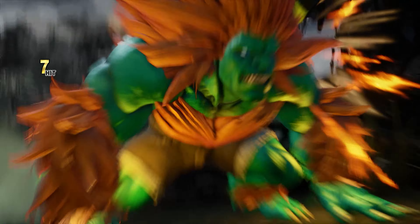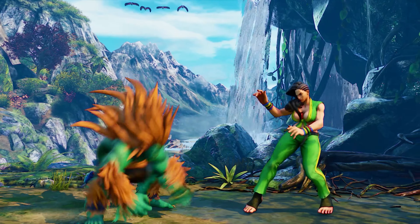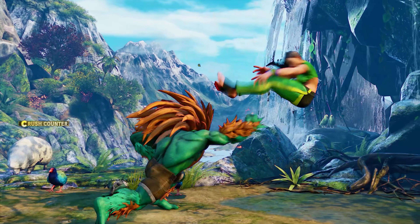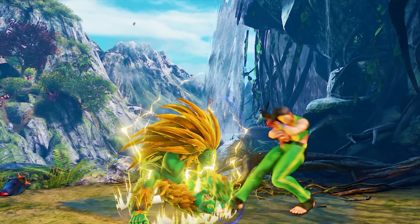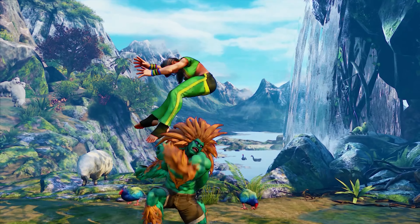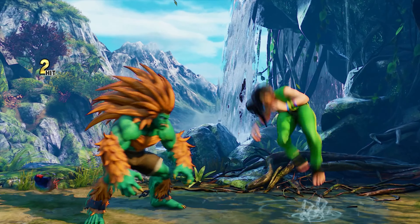Despite his bestial characteristics, Blanka actually has a great set of normals. His crouching heavy punch is a poking tool that's slow but covers decent ground. This is a great normal to use sparingly due to how annoying it is to counter — even when the opponent might be expecting it, it can be hard to catch. Crouching heavy punch can also land as a crush counter to score Blanka a knockdown and start some offense. Another normal that's brilliant but in a different aspect is Blanka's crouching medium punch. This move's primary objective is to thwart jump attacks and is an anti-air that protects a large portion of Blanka's body, making it a great tool for discouraging opponents who are jump heavy. Crouching medium punch is also special cancelable, so it can also assist him offensively.